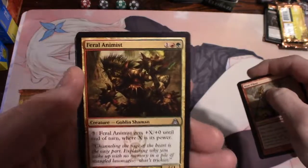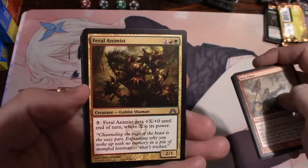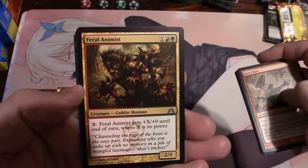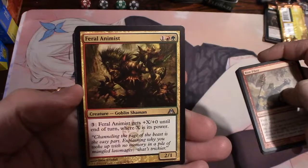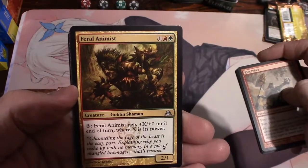Feral Animist - Feral Animist gets plus X plus zero until end of turn, where X is its power. For three, it costs one a mountain and a forest, and it's a 2/1.